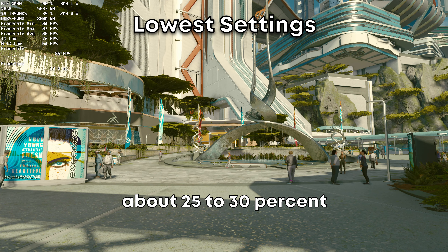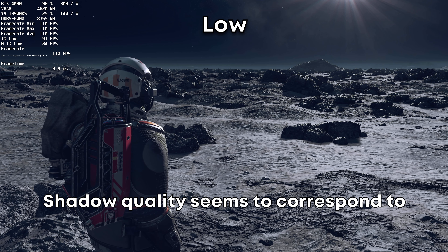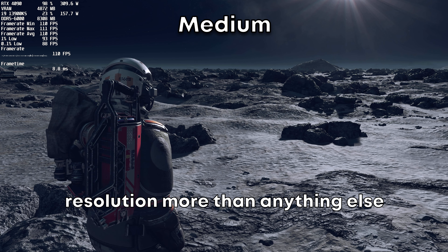The difference from the highest and lowest settings at 100% resolution scale with no upscaling is about 25-30%. Let's find out which settings have the biggest impact.